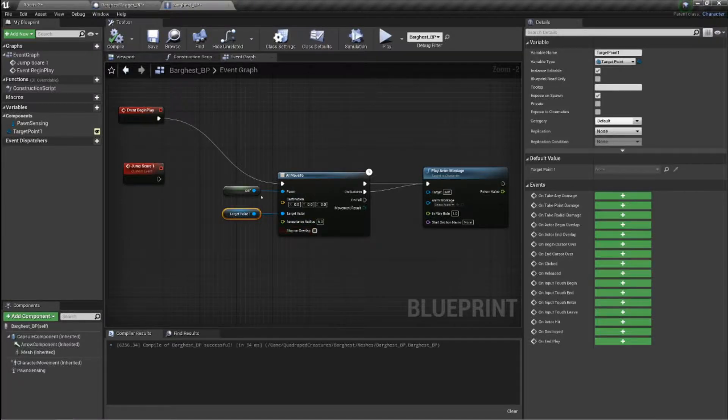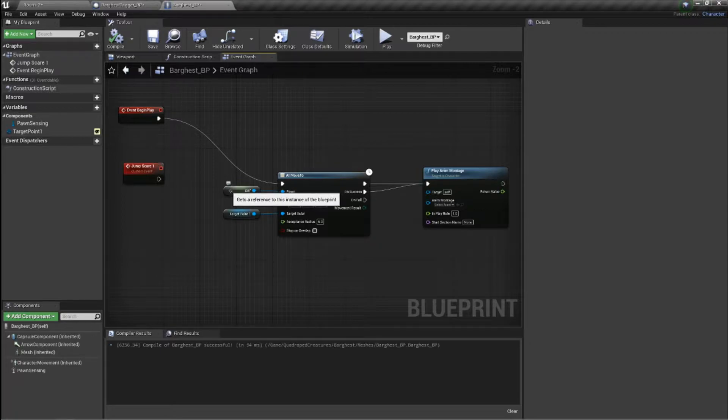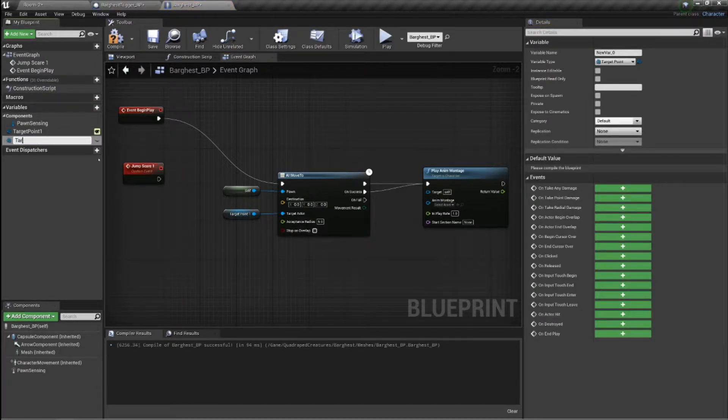Next, open up your Barghest BP — that's the jump scare we're trying to get working in the trigger box. For now let's just do the event Begin Play, then come down and do an AI Move To — it should come straight up. Then you want to make a reference to self: drag it out and go 'self', it says 'get a reference to self'. Then create a variable — call it target point one, target point two — and set it to be a target point.